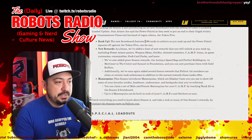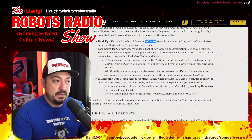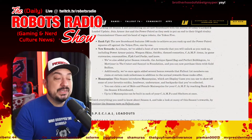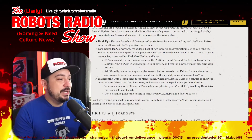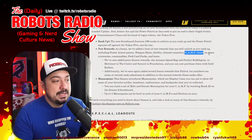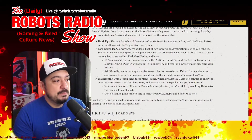The new scoreboard features 100 ranks to achieve as you rank up, and the Power Patrol squares off against the Yukon 5 one by one. New rewards include power armor paints, weapon skins, outfits, themed cosmetics, camp items, in-game currencies, consumables, perk card packs, and more.